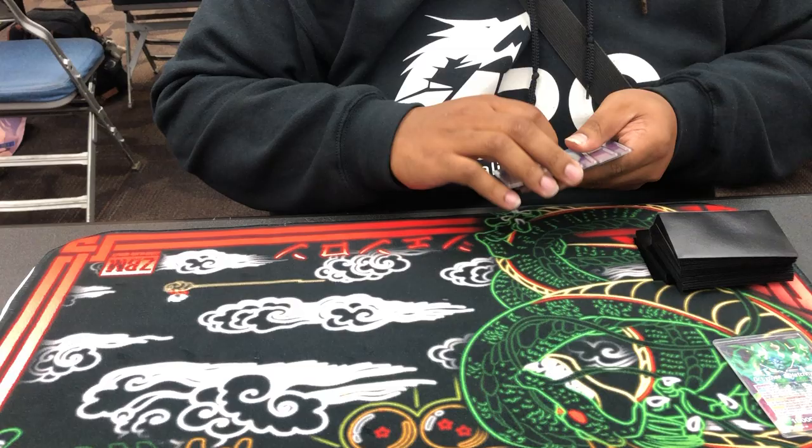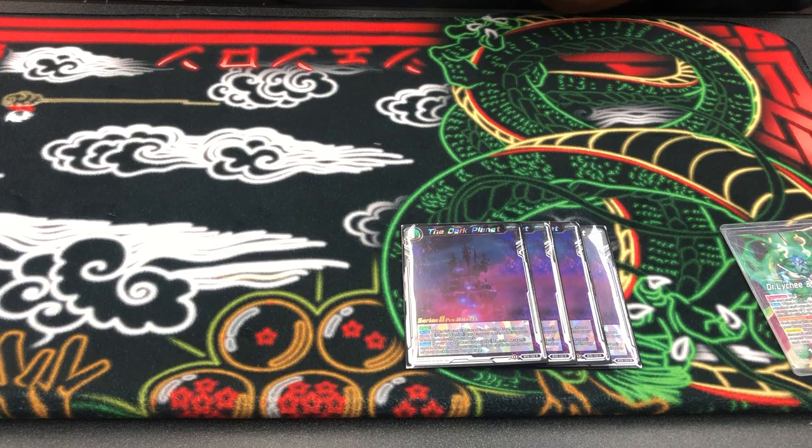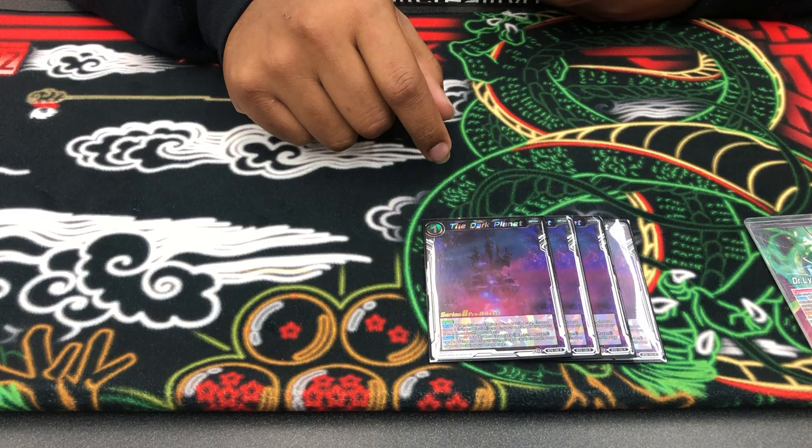Started off with four Dark Planets. Basically this card is your built-in Janimba. Usually if you play against a Janimba matchup, you don't even play this — it basically mills two at the end of the turn, and when you play it you start to ghost.